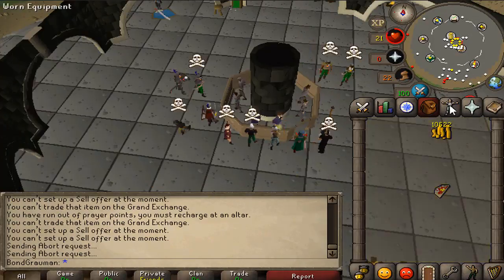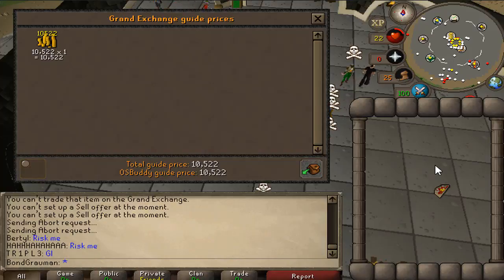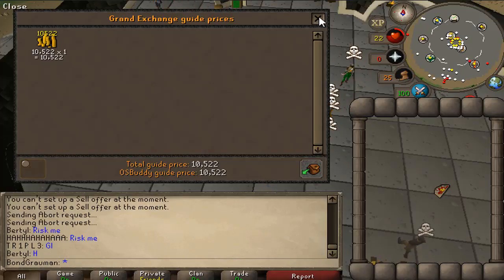After selling everything at the GE, in less than 10 minutes I was able to get over 10K GP. That means doing this you should be profiting at least 50K GP an hour, which is amazing with zero requirements. It's probably best to do it around level 3 combat.